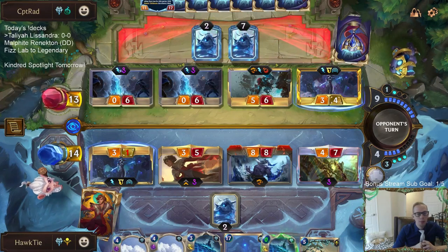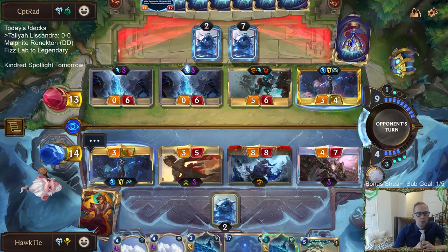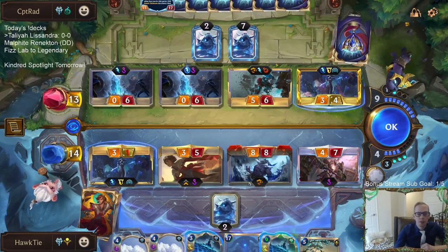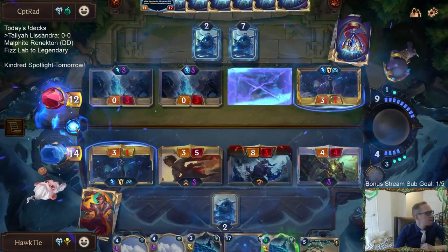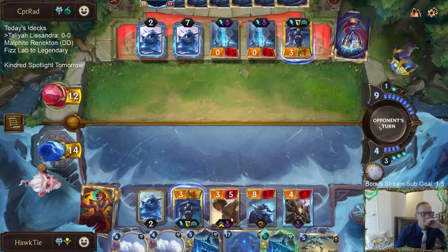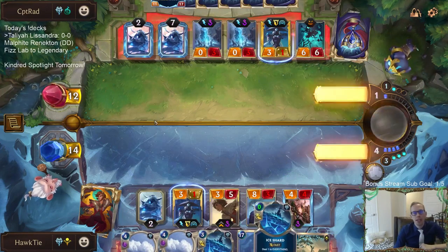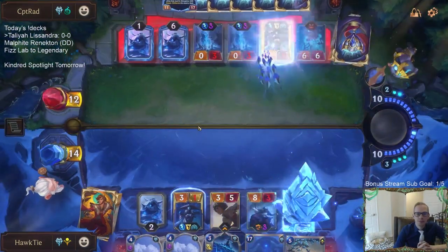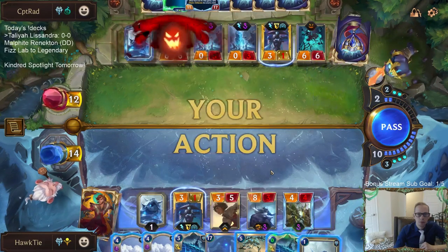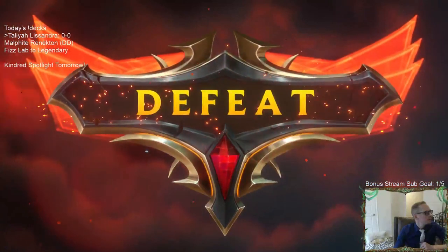Right here I want to draw one of my champions so that if they attack with Watcher next round I can put a champion back on top. We drew so many Avalanches and Ice Shards — basically five of those cards in the deck and we drew three of them. I really want to Avalanche, I really want to kill the Lissandra, but I just can't. They play that attack and they win. Alright, 0 and 1.